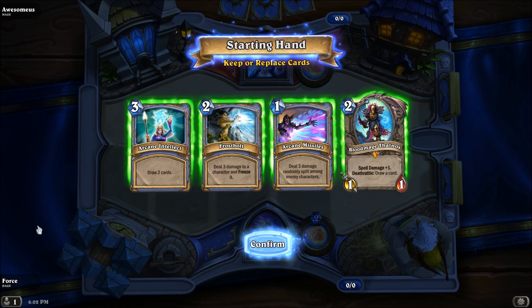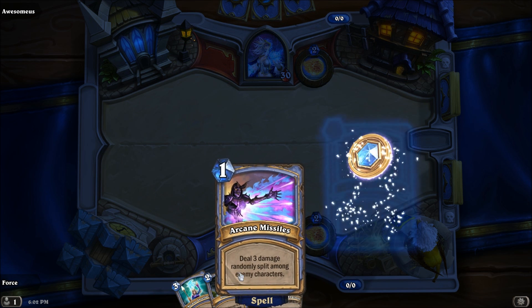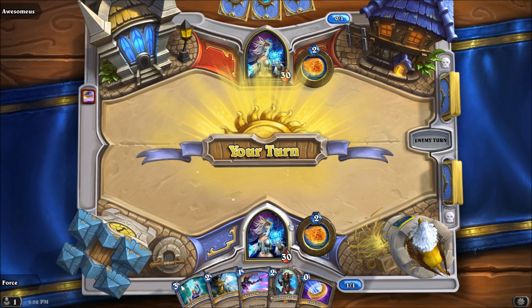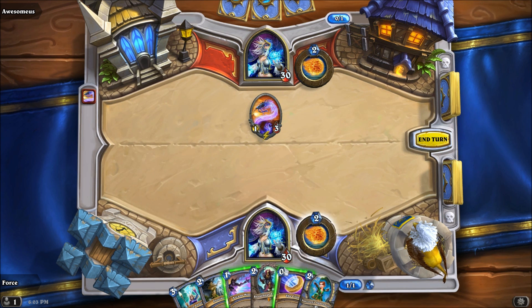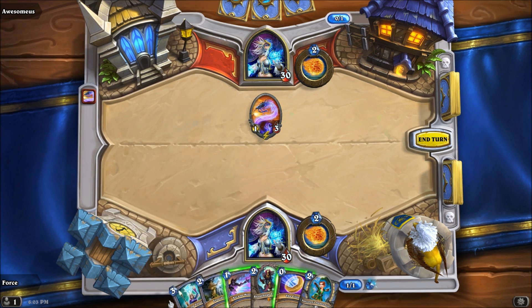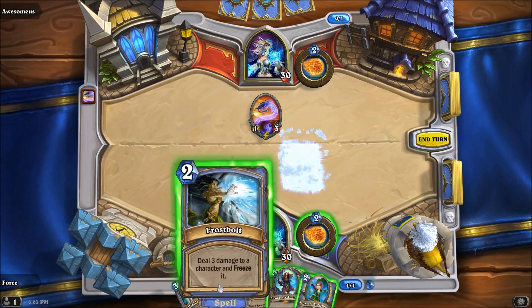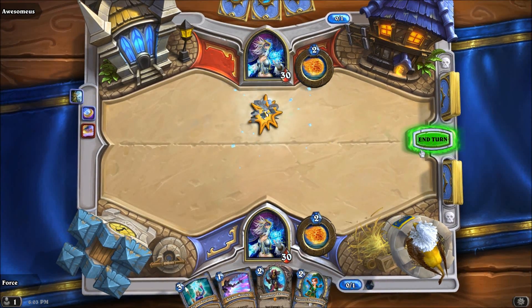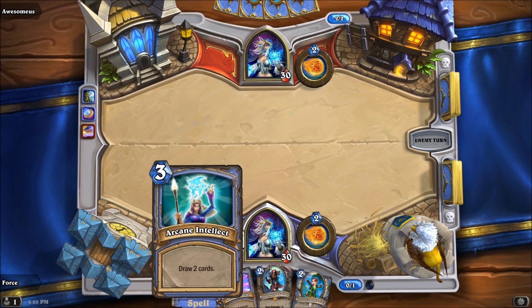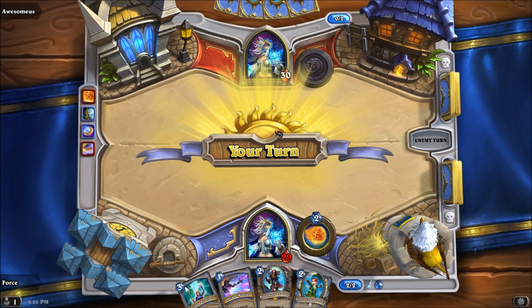I really can't believe that we won that game. I'm actually pretty happy with this hand so we're going to keep it. It just started off so poorly and then we ended up pulling out the victory. It is a slow roll deck — a deck that is supposed to take longer to get things working. So I could coin Apprentice, Arcane Missiles... I probably just want to guarantee this thing dies, though. So what we're actually going to do is coin into Frostmite. Clearly I am playing against another mage.